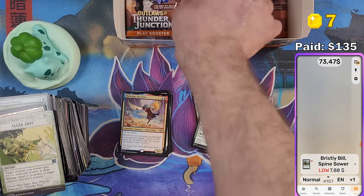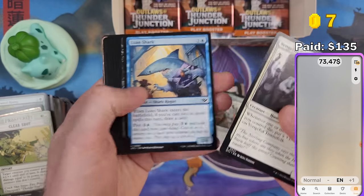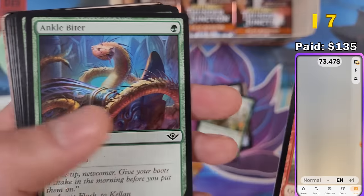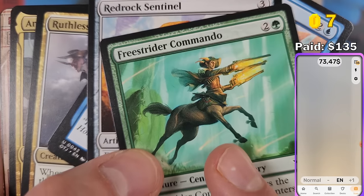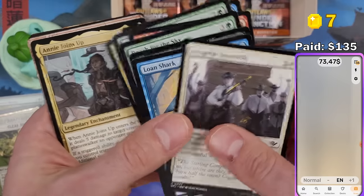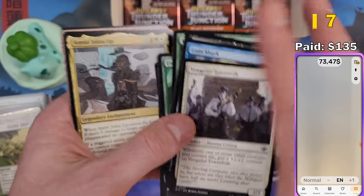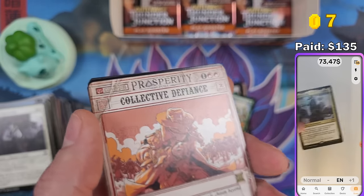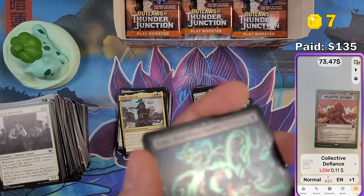It's not a meme-y set, but I don't mind — we'll be getting Bloomburrow soon and I hope that one's exactly what I wish it to be. These cactus creatures are cool. This creature has spurs on its hooves — when I first saw the artwork I was asking myself why. Cowboys use spurs to push the horse to move, but if he IS the horse, why does he injure himself? Collective Defiance — Breaking News rare — 11 cents.